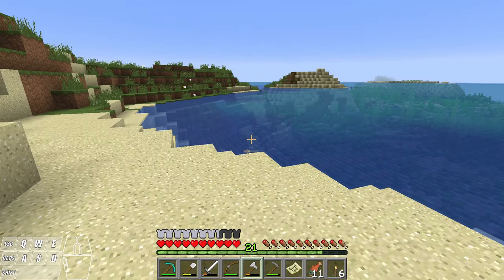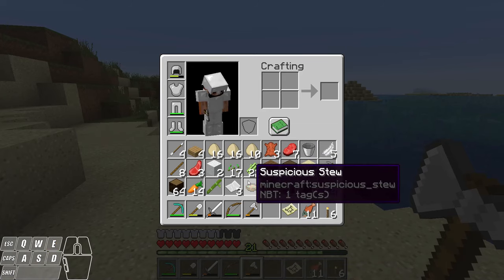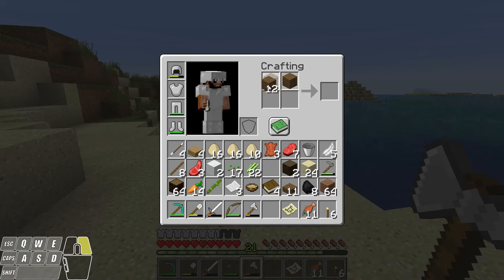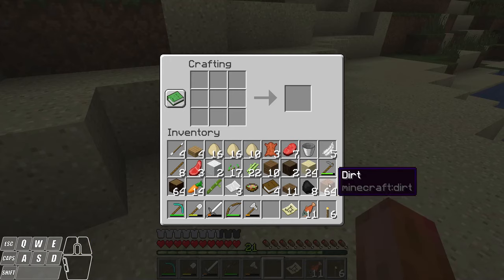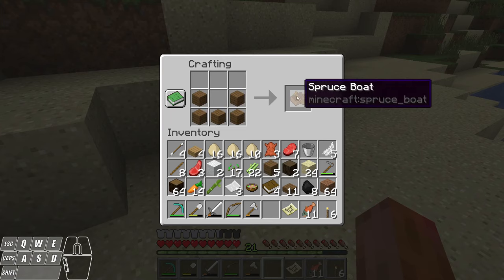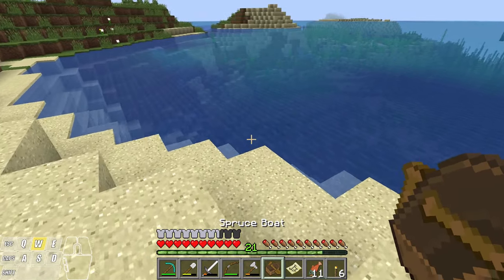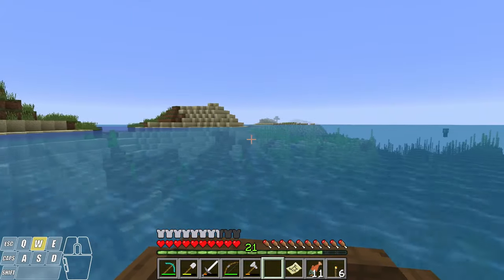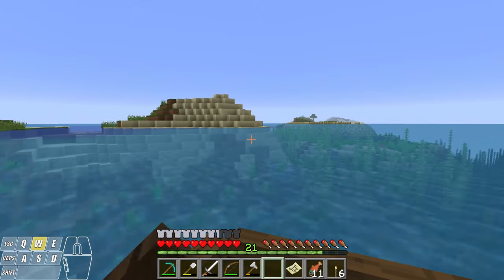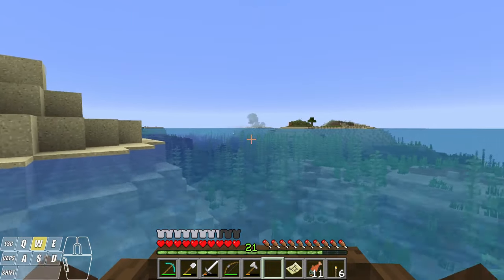Let's make our way back to where we were doing all our farming. Now instead of walking I'm going to make a boat. I'm going to make a crafting table real quick, set this down, and then take some spruce planks — you can use any kind of planks — and place them just like this, and that'll give me a boat. This one's a spruce boat because I used spruce planks. You can use other types of wood to make a boat in that wood type. You just right-click to get in and use your WASD keys to row.